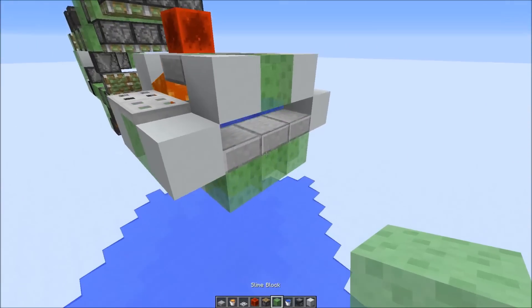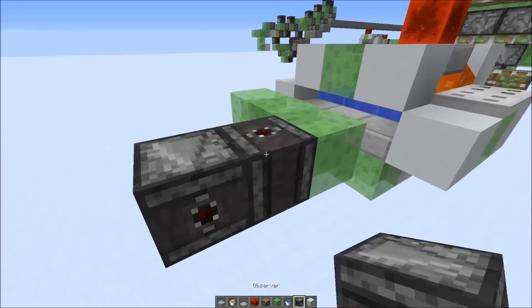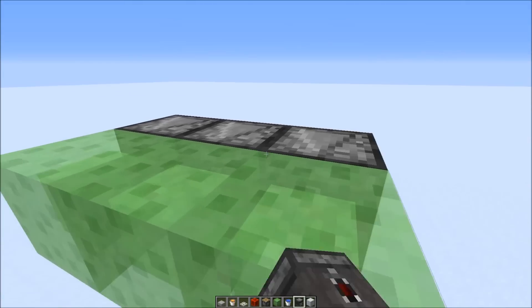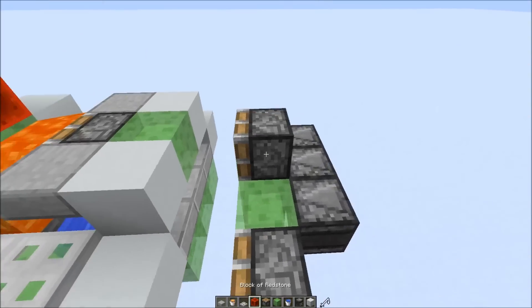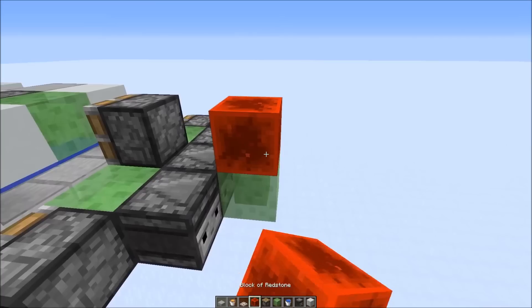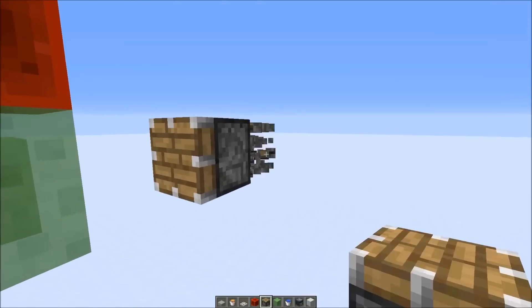Then here in the back we need three slime blocks, observers that power them, then a piston on top, bottom, and on the side. Then add another slime block here, and a redstone block on top. This is the piston that pushes everything.